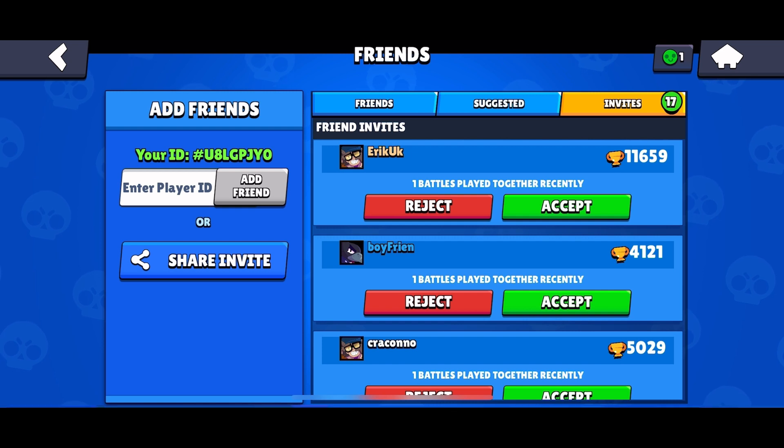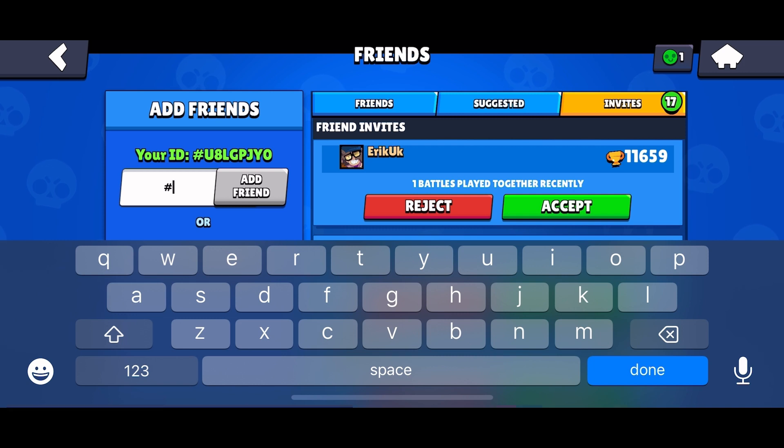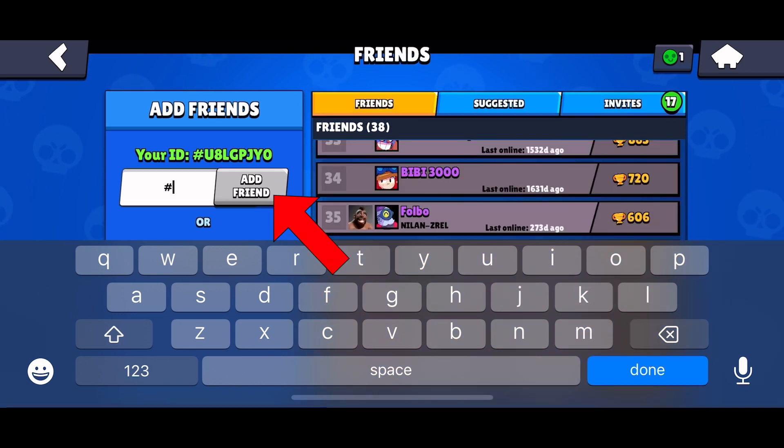Here in the Add Friends section, tap on the Enter Player ID box. Type in your friend's player ID accurately and tap on the Add Friend option.